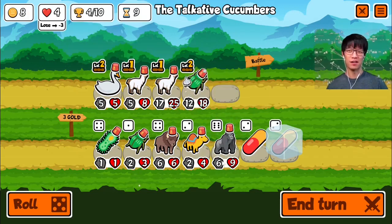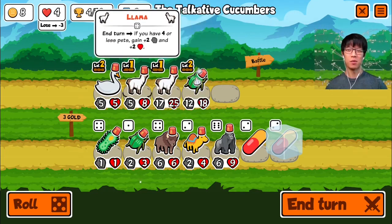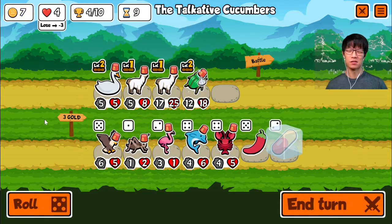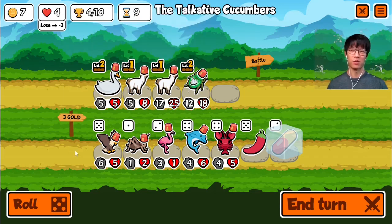Gorilla. Gorilla. We don't have anything to scale the gorilla, so no good. Pass. I need some armor on the llamas. Armor would come in the form of a turtle. But garlic would probably be okay also. Without it, it's never going to work.